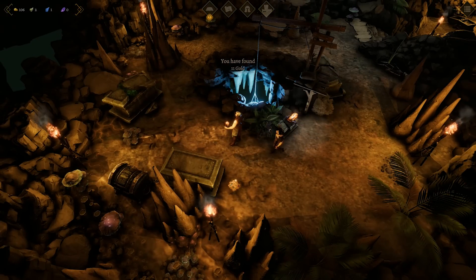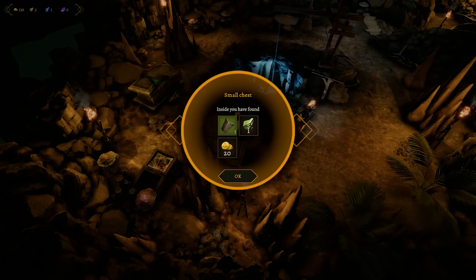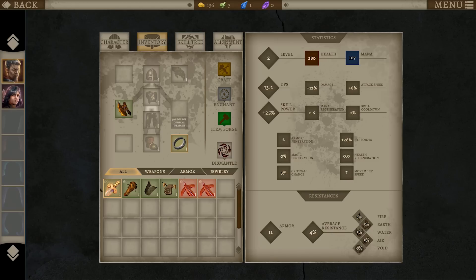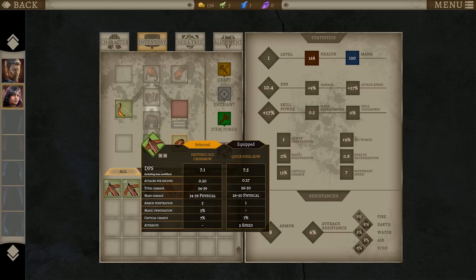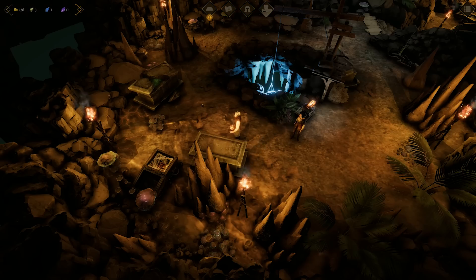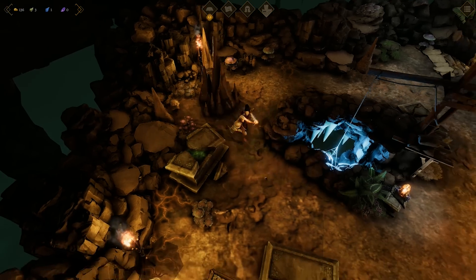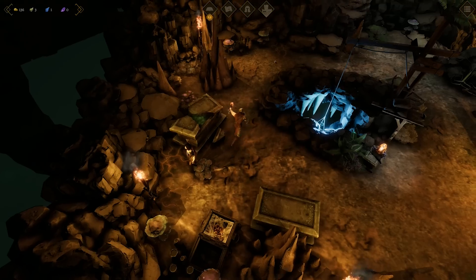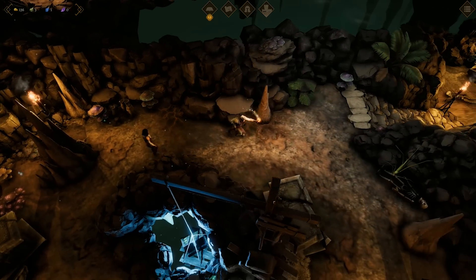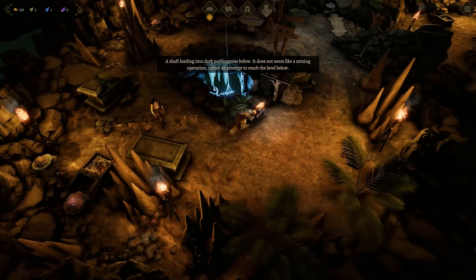Digging site, more gold, and another chest. We got a shield - so now we can use that sword! The crossbows are both downgrades. Health and mana regeneration amulet - we'll use that on the tank for now. It is a dead end over that way. Can we do anything about the digging site? Not really - back we go.